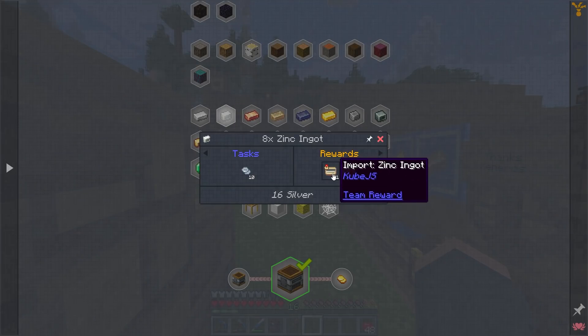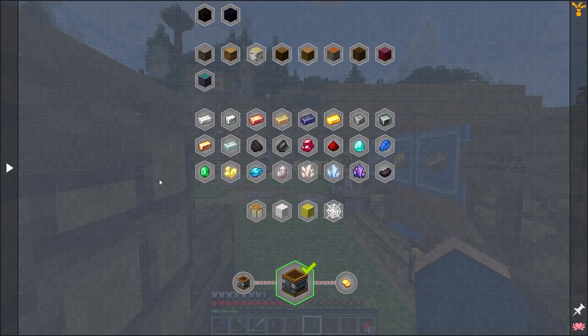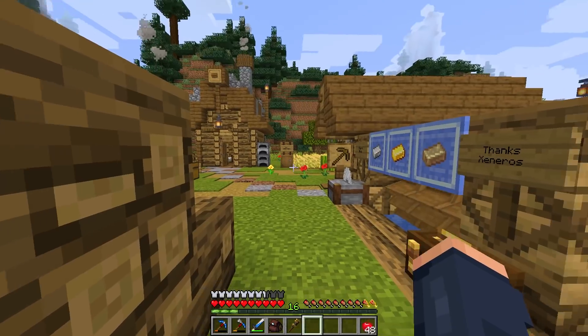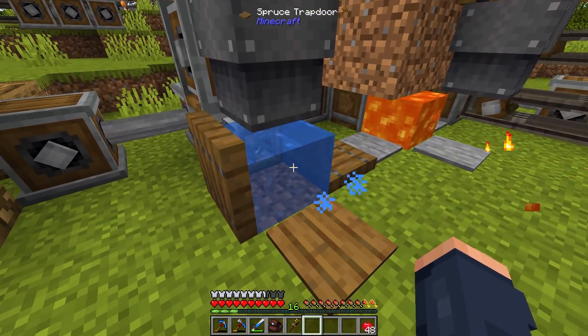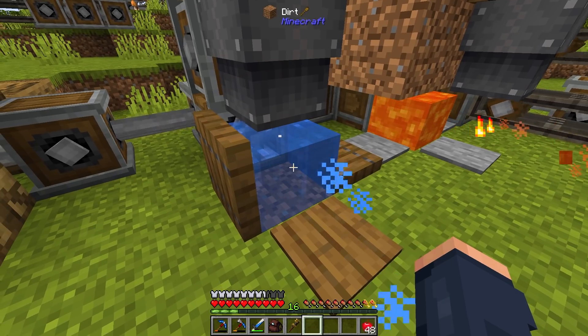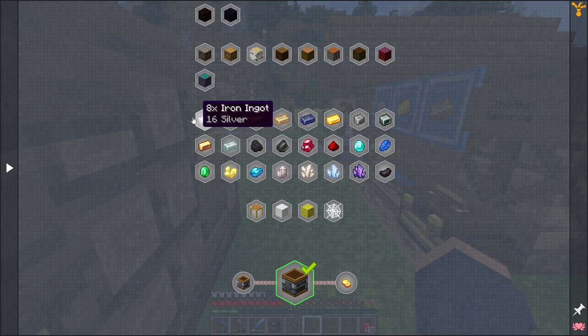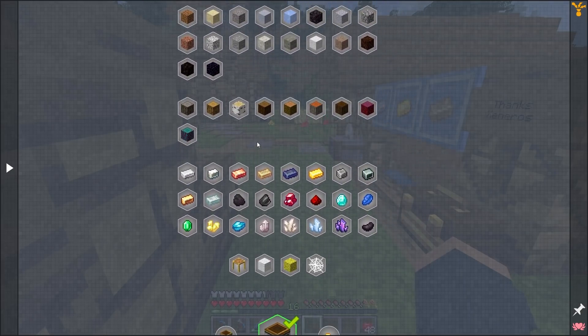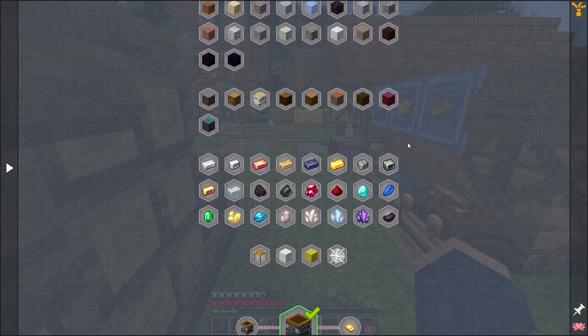I'm going to have to start finding other ways, and luckily the trading station is that other way. All I have to do is make myself two trading stations — one for zinc and one for copper — and we'll have ourselves brass, which is great because we're going to need way more brass than we currently have. That old brass maker we made a while back is really going to show up now and be super helpful. All I have to do is grab this and go ahead and buy it once I have the coin on me.